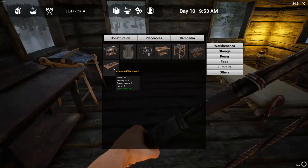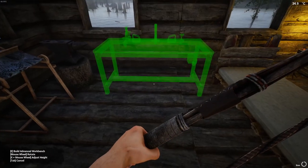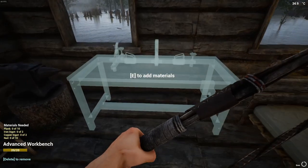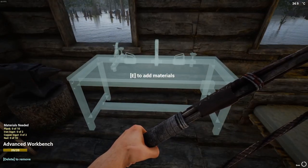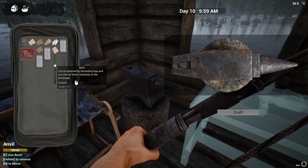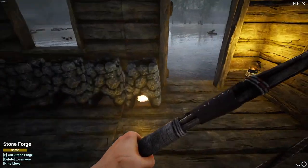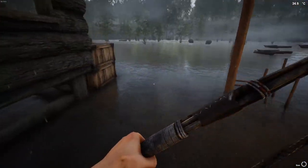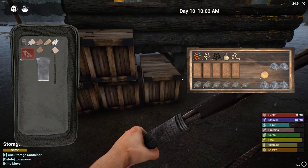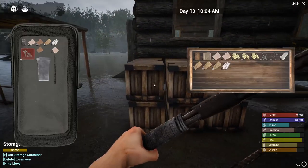Let's get a little sleep. I need to make an advanced workbench so that I can make iron tools like the iron axe and iron pickaxe — it needs planks, iron ingots, and copper ingots. Oh good, we've got copper. We definitely have copper — that makes me happy.